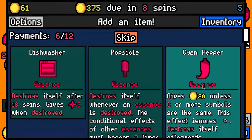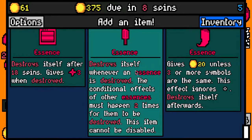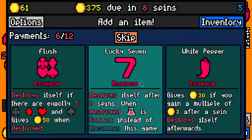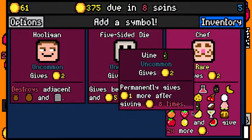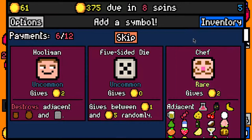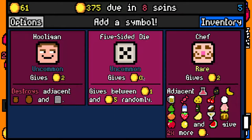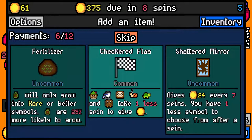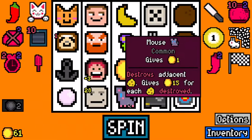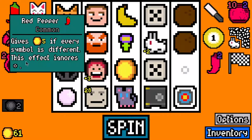Let's take time machine essence. And popsicle essence - this could enable us to get loads of diamonds. Let's take that. I'll take white pepper essence. I don't particularly want any of these, but another five-sided dice isn't too bad. Let's pick up a five-sided dice. I'll take checkered flag - that makes slot really good. It does kind of mean we're not getting any more red pepper synergy, but that's okay.